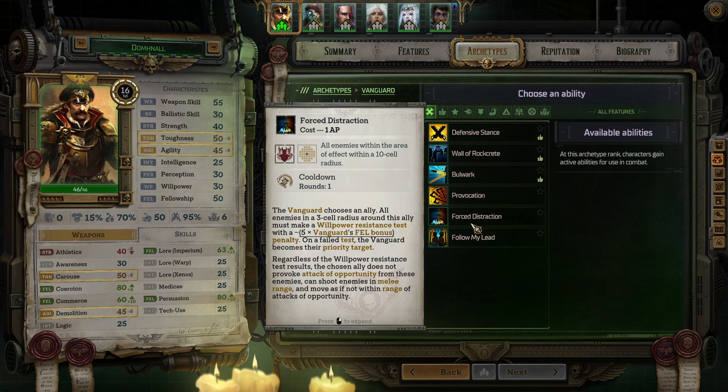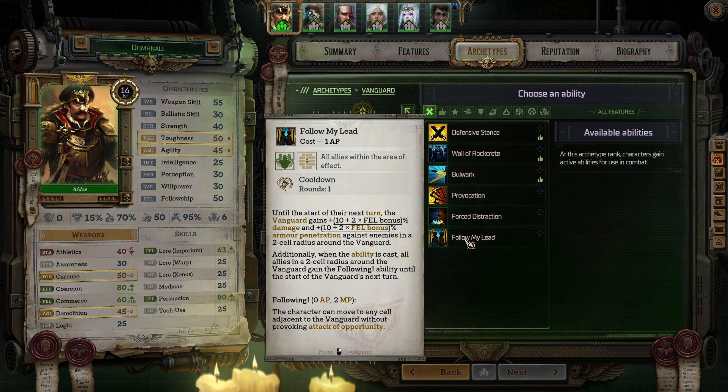Alright, so we get an ability and a common talent. Our Defensive Stance: the Vanguard gains percent parry until their next turn. Whenever the Vanguard parries an enemy's attack, they immediately make an attack of opportunity with a minus 20 penalty to weapon skill against that enemy. Wall of Rockcrete: the Vanguard and all their allies in a 3-cell radius gain temporary wounds. All affected allies gain minus 50% less damage from the next attack. The effect lasts until the start of the Vanguard's next turn.